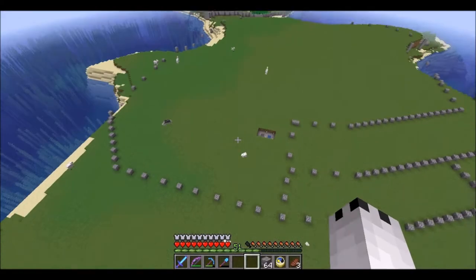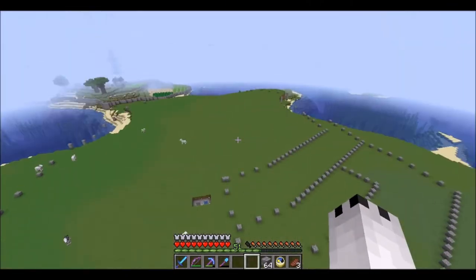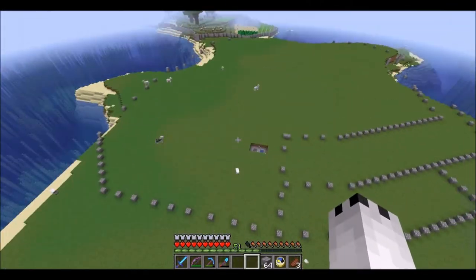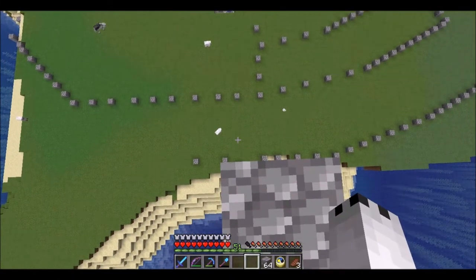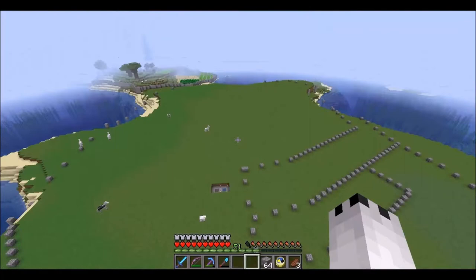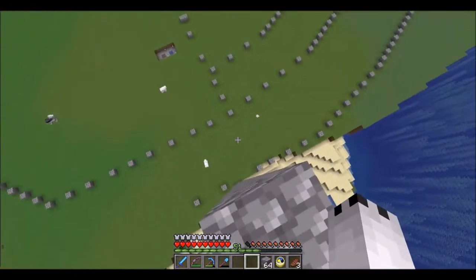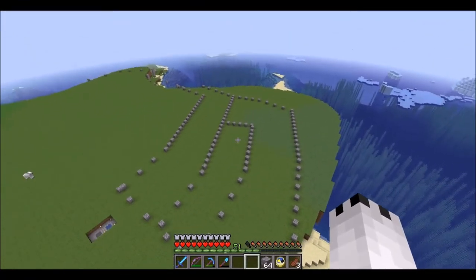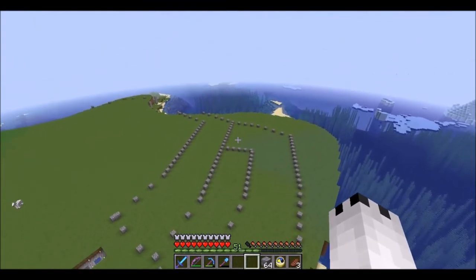There are four gatehouses on your way into the inner keep — the inner castle area where the castle will actually be standing. Gatehouses are essentially ways that castles protected themselves. If you were trying to invade this castle and you found yourself inside one of these gatehouses, you're probably dead. There are four of them on the way. There's one right here and then we'll be working our way uphill — it's an uphill battle. On both sides, archers will be firing down arrows on you, and you have to loop back around.